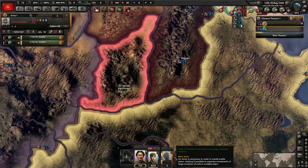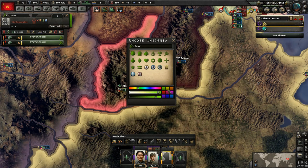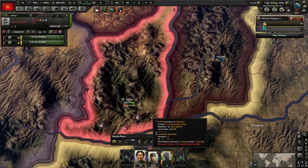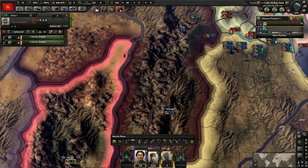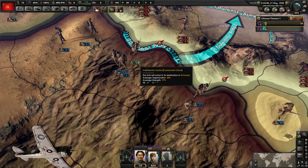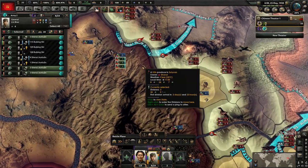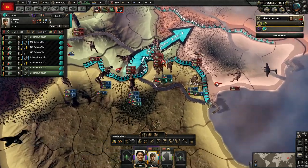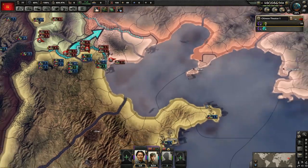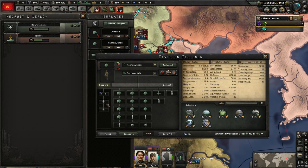We can also throw any other troops on this front that need to train up — there aren't any right now, so we're doing pretty good. Let's get these guys training. It looks like we pretty much lost this, so let's pull it back and then we're going to change up our division designs. It is going to impact this battle a bit because whenever you change up division designs it does affect the organization of the units, so it is something to consider.